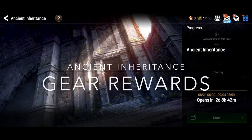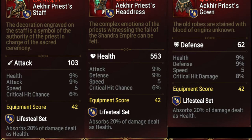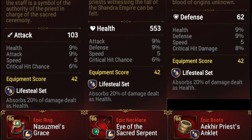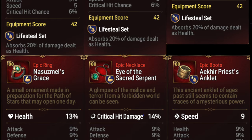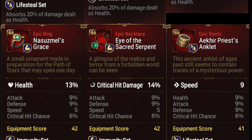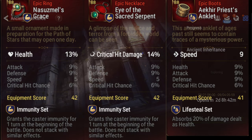Now speaking of new gear sets, what's available this year in Ancient Inheritance is a lifesteal set, and not just any lifesteal set — all of the stats look pretty good. None of these pieces look bad. There's no wasted stats, no effectiveness or effect resistance. The stats on the ring look a little bit odd, but even that could be used on a handful of units. It's a fantastic set, and I think a lot of units can benefit from this. Personally, I'm hoping my Lionheart Sermia or Remnant Violet get good solid upgrades from this.